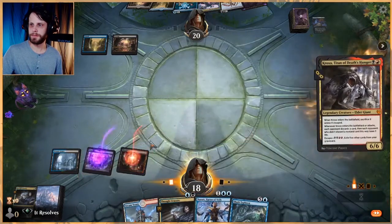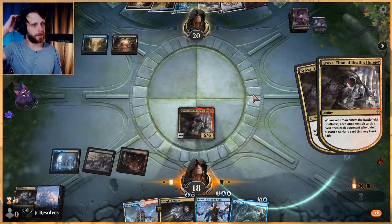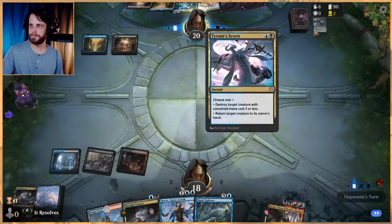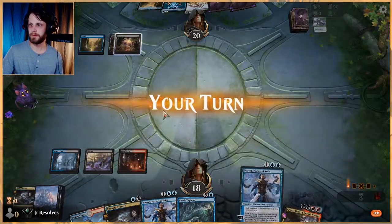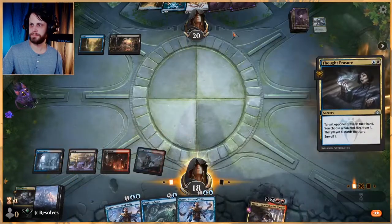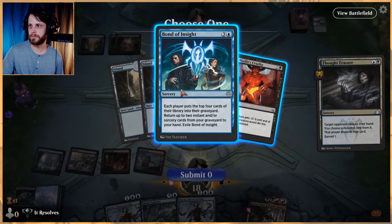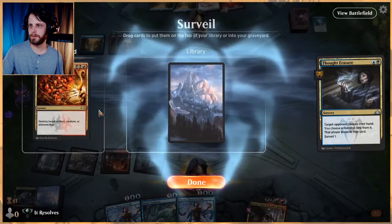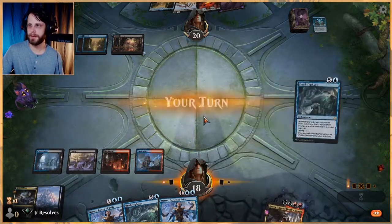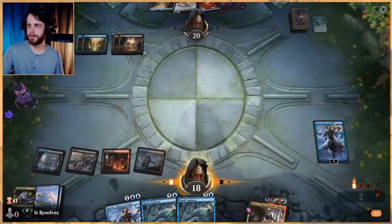The correct thing to do would have been to play Steam Vents and then Narset, because then next turn we can do Thought Erasure and Croxa — but I don't plan ahead well, clearly. Covetous Urge, very good card. I don't really want them to have Bond of Insight, to me that seems bad, so I'm gonna take that — they can make an Extinction Event all they want, that's gonna suck but it's not really the end of the world. Let's go ahead and Narset — it's gonna shut down their draw.